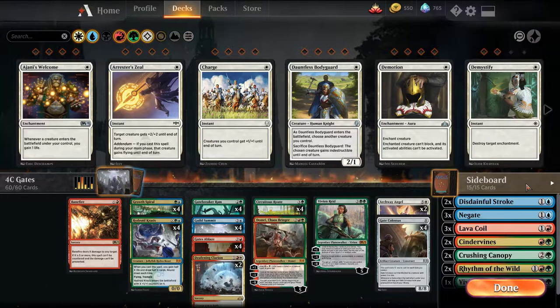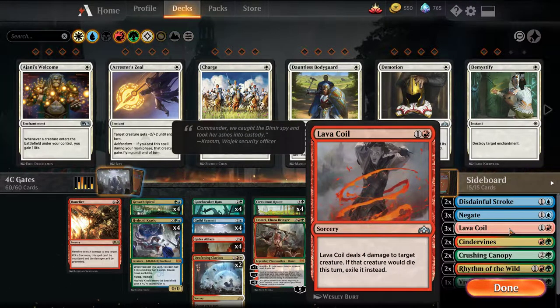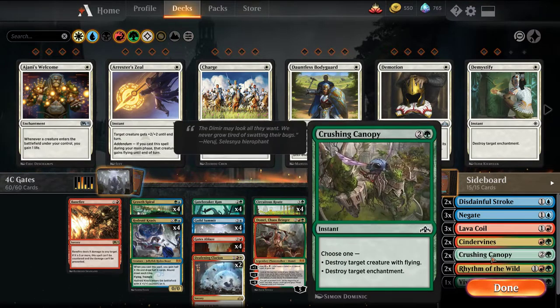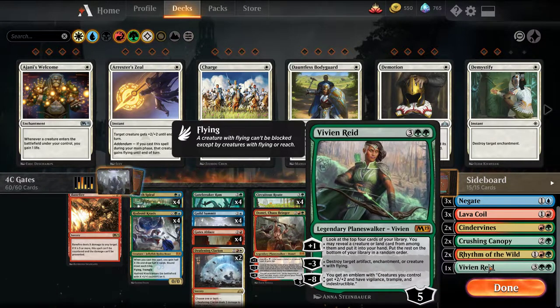The sideboard: 2 Disdainful Stroke against Sultai or any big mana decks like Esper. 3 Negates, useful in a lot of matchups. Lava Coils vs. bigger creature decks — Djinns, Drakes, anything like that. Cinder Vines vs. Nexus loops and Wilderness Reclamation decks. Canopies good for Nexus. Lyra to take out flyers. 2 Rhythm of the Wild — I like this vs. control, it makes their creatures uncountable and any creature we play is an instant threat they can't answer at sorcery speed before we get in damage. And one more Vivian, really good against control and for extra artifact removal.